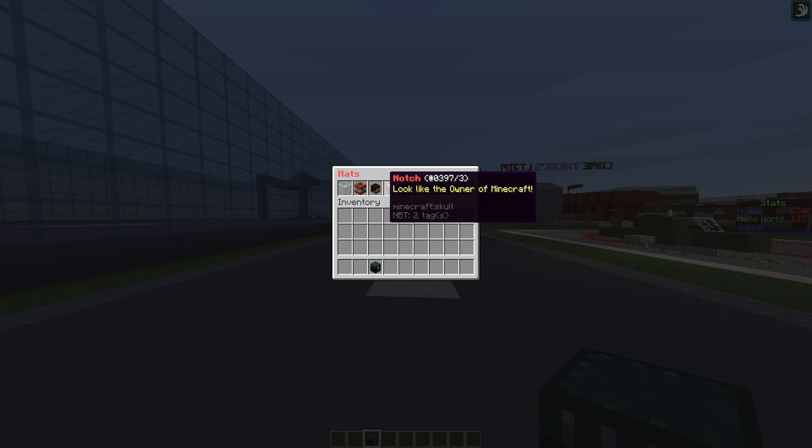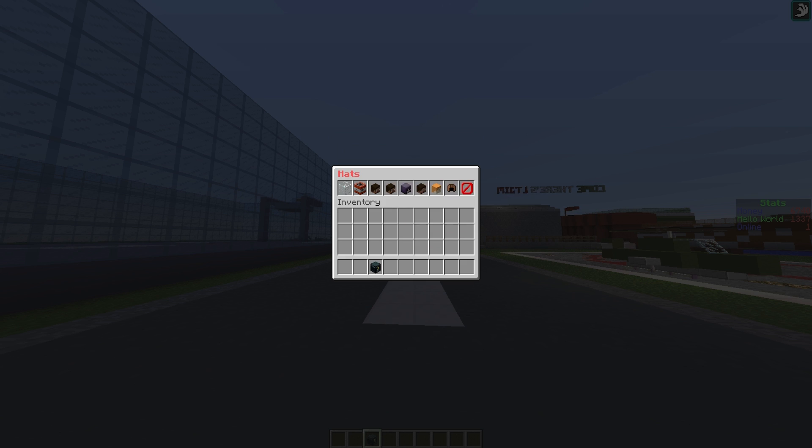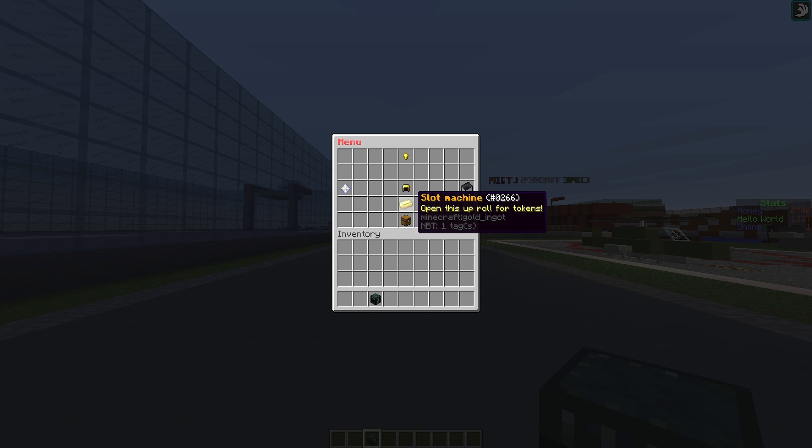So let's look at the hats first. This is pretty straightforward — hopefully the developer adds more hats to this, but to start with we have a few simple ones here and we can obviously remove it.